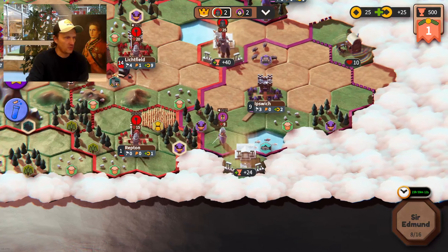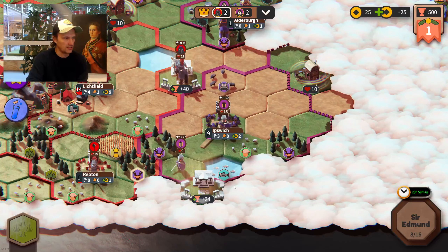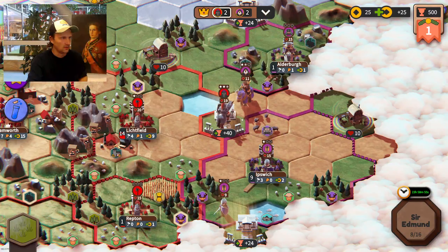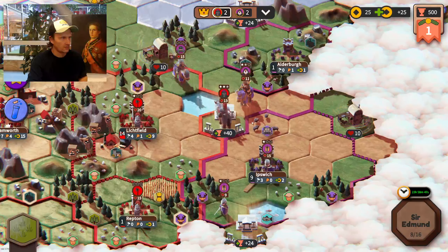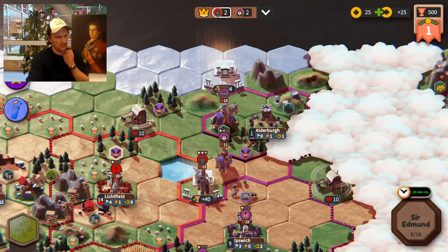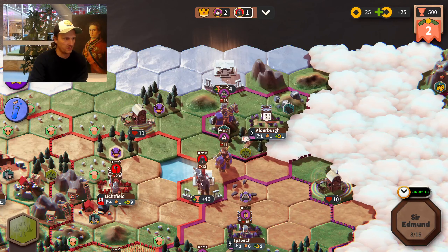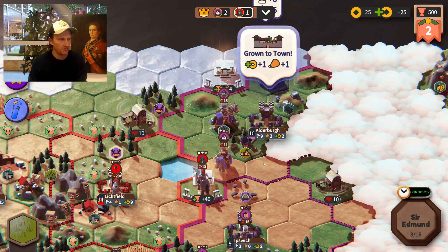Instead of attacking me, he went down here instead — probably to take this ruin and get hold of that. That means he probably won't be looking to take out my king right away. He's still going to annoy me, but I don't think he has enough units yet to do anything more, though that will soon change. He has quite a strong king that hasn't been hurt much, so it could be dangerous for him to push. Instead he is expanding his cities and has explored almost more than me.